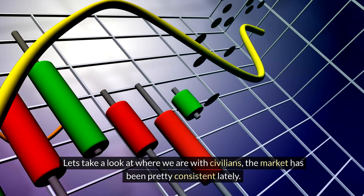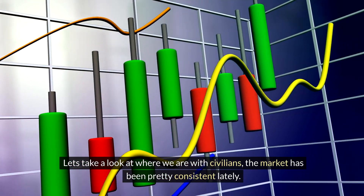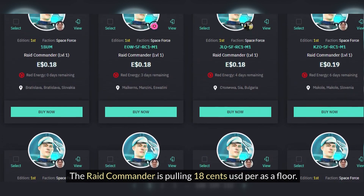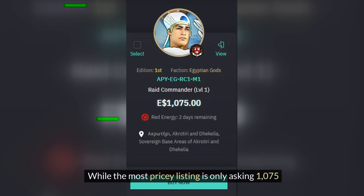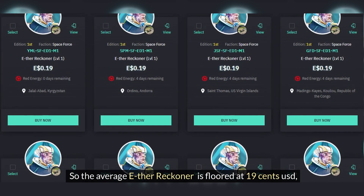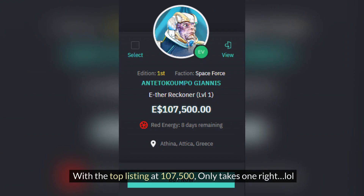Let's take a look at where we are with the civilians. The market has been pretty consistent lately — you may see a push or shove one way or another, but it usually balances out pretty well. By class, the raid commander is pulling 18 cents USD per as the floor, while the most pricey listing is only asking 1,075. What a steal. The average ether reckoner is floored at about 19 cents USD, while the top listing for this is 107,500. I mean, it only takes one, right?